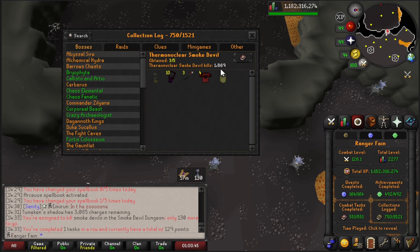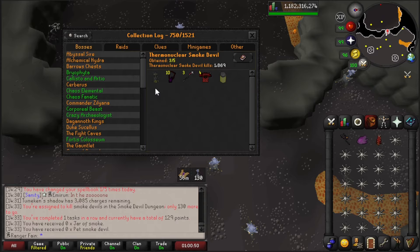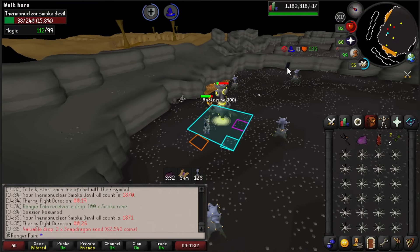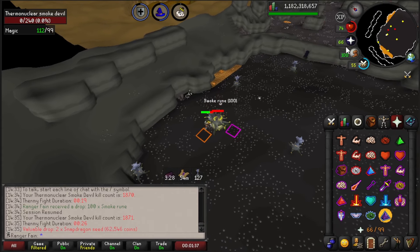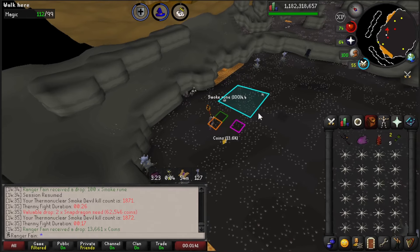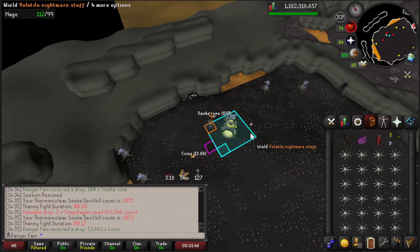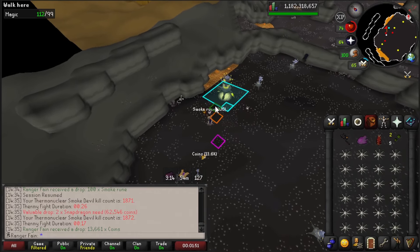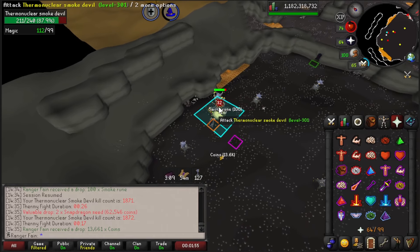I was experimenting on whether a volatile orb would be useful at Thermy — it wasn't anything crazy in terms of DPS. However at the time of recording they recently made it so that augury had a percentage of magic damage amplification with accuracy, whereas previously it only provided accuracy, which made augury kind of pointless. But since there's now a reason to use augury, this means more prayer consumption, so instead of using the volatile orb it makes more sense to save prayer points using the eldritch.